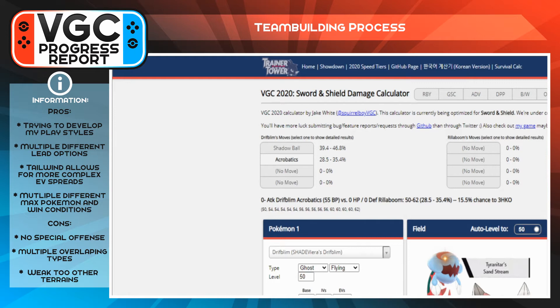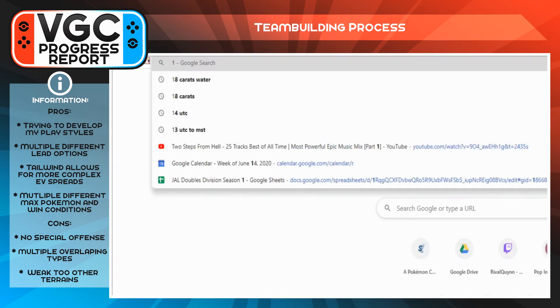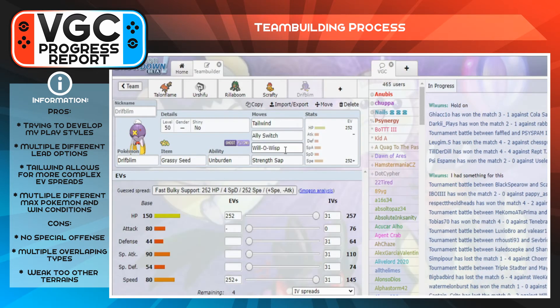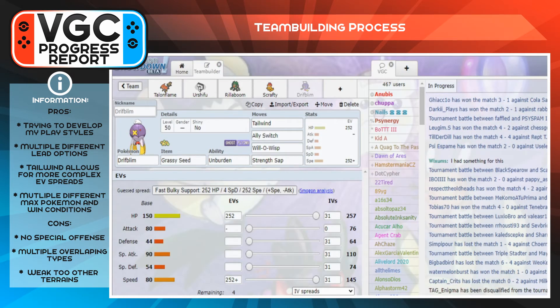I took that spread from Peekalytics or the damage calc, so I don't know exactly what it outspeeds, but I know it's reliable. I might need to adjust it to run a bit more Speed to deal with Dragapult. Lastly, I was looking for a fairy type that could hit hard, so I went with Azumarill, giving it Aqua Jet, Play Rough, Liquidation, and Belly Drum — a late-game belly drummer and cleanup Pokémon.